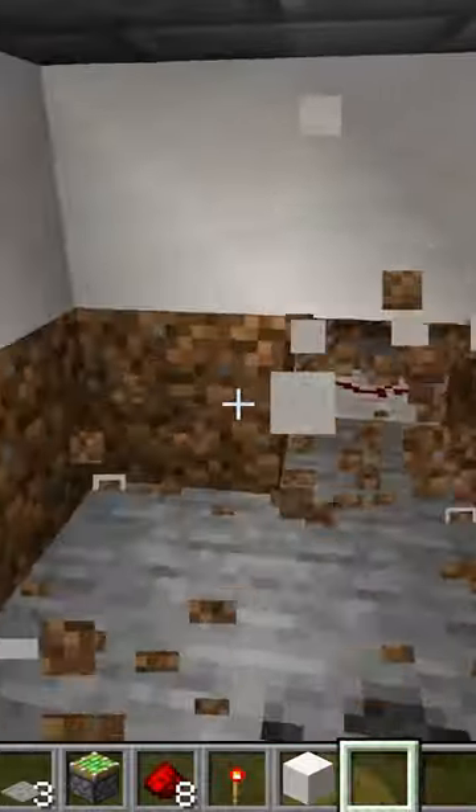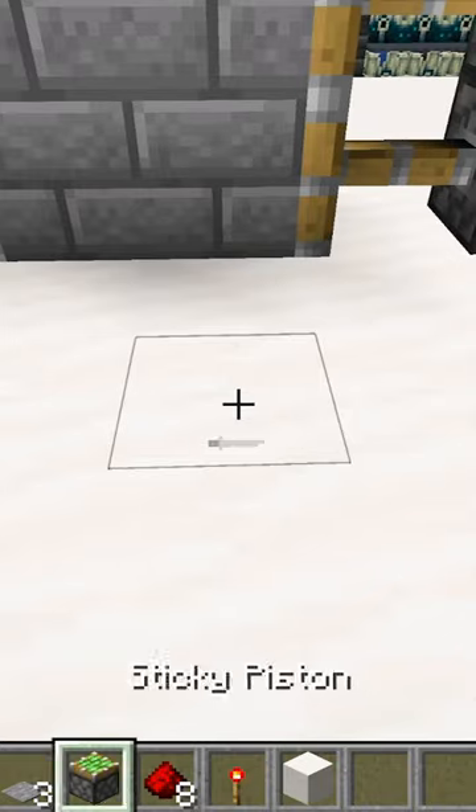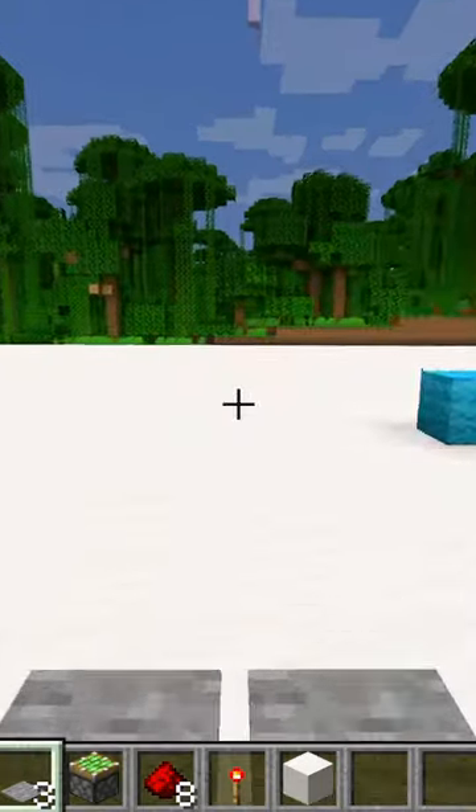Then you should be able to open it. Now to add the other side, we want to dig down two blocks and make this little tunnel all the way to the redstone. Once you see the redstone, bring it all the way over, and then we can fill in the floor. You have a simple working two by two door.